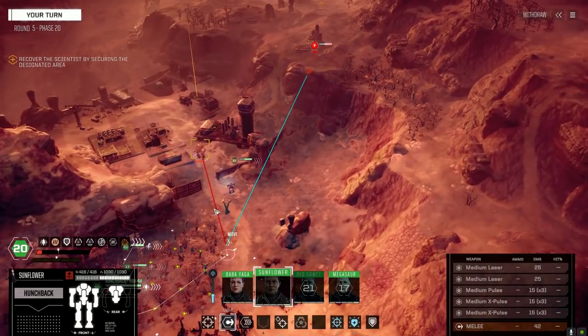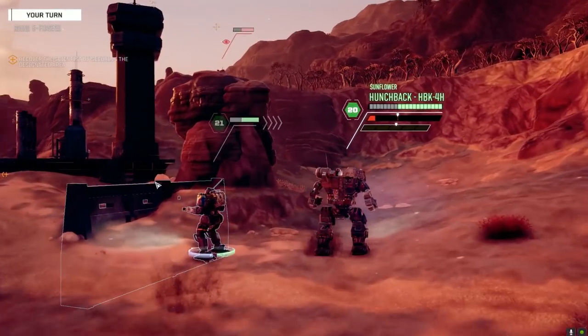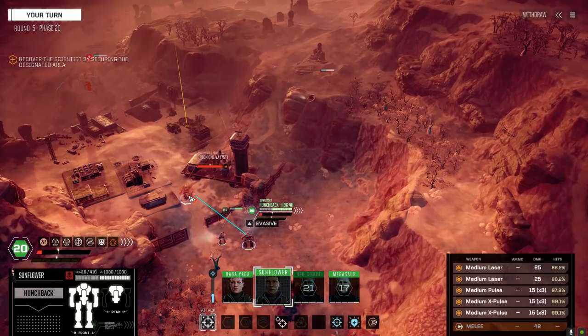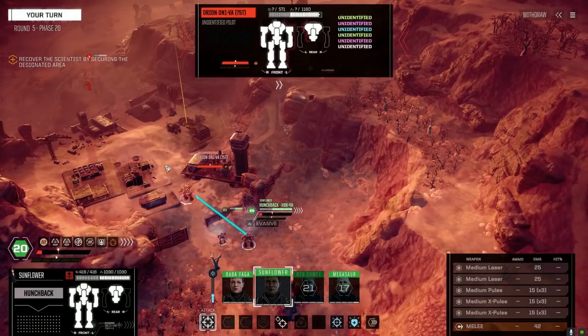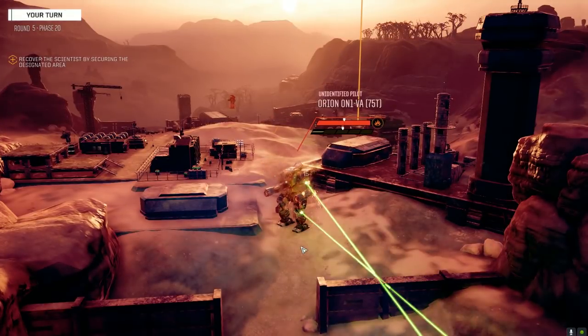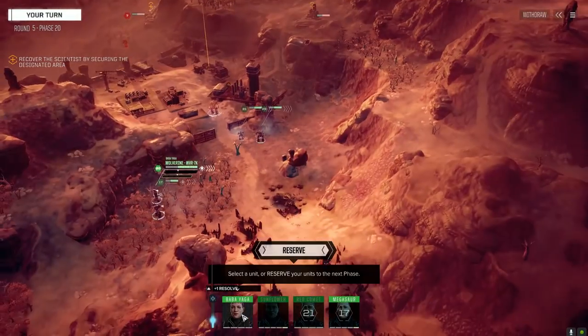I really like Megasaur to go first but I think we want to stay on the same side. The ACs — no, his missiles are on the other side. I thought the missiles were in the right arm. Anyway, we're just going to fire at this guy's side and weaken him a little bit.